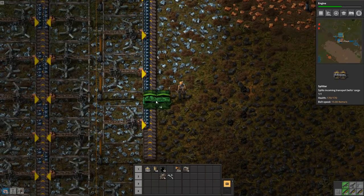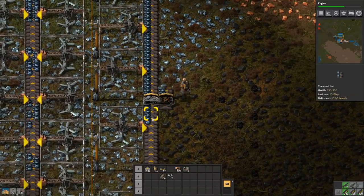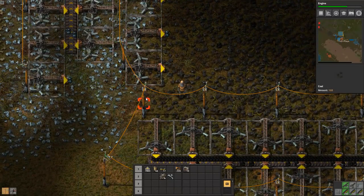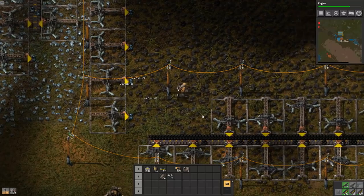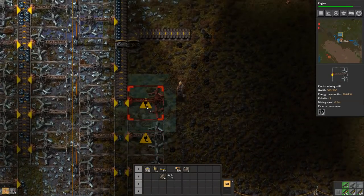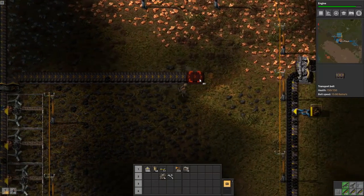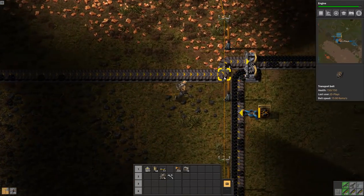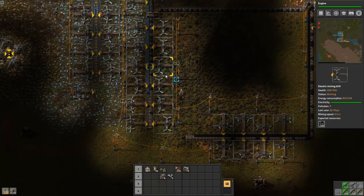I want to put in a splitter there with output priority right, filter coal, so the coal only will go to the right. Iron can pass straight through, and that means I can put these miners down without any hassle. I want to put this belt as the priority input from the left, so any coal that comes out here goes where it should - obviously I don't want coal clogging up my iron and vice versa.